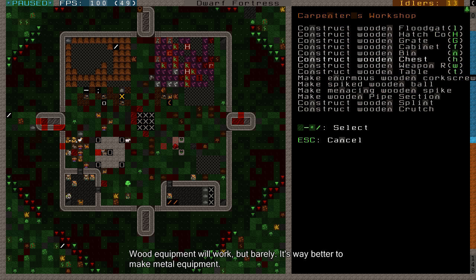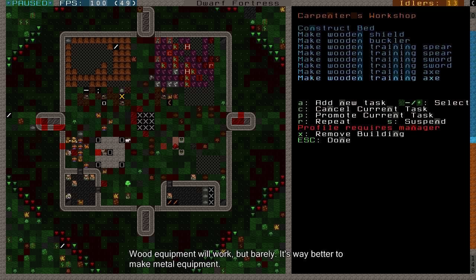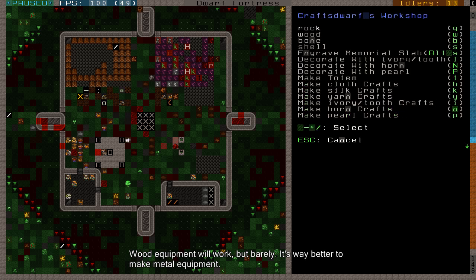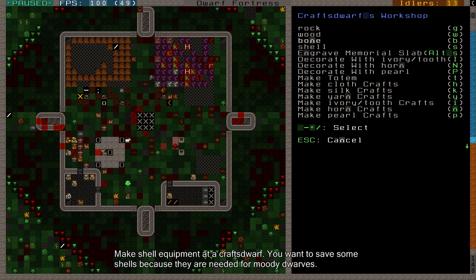There's even more stuff in here - these are weapons you can use in weapon traps, but more on weapon traps in another video. This is the very cheap armoring for your dwarves. You can make wooden shields, wooden bucklers. And at a craftdwarf's workshop you can also do some cheap armoring stuff, like shell leggings, shell gauntlets, shell helms. You don't want to abuse that too much though, even if you have tons of turtles lying around, since turtle shells are very important - they're used in special crafts when your dwarves go mad. Don't make too much shell armor.